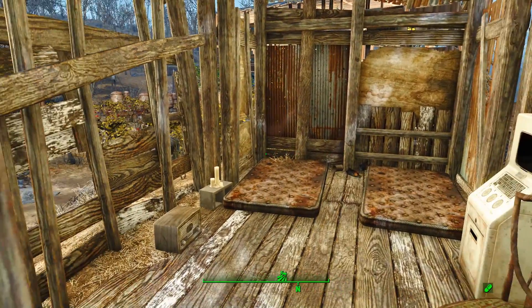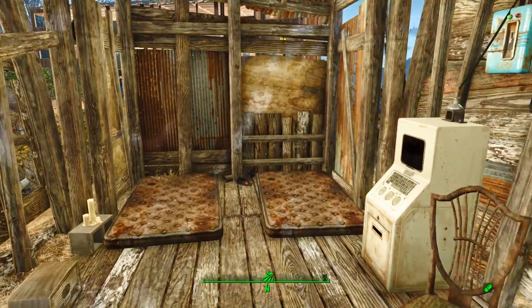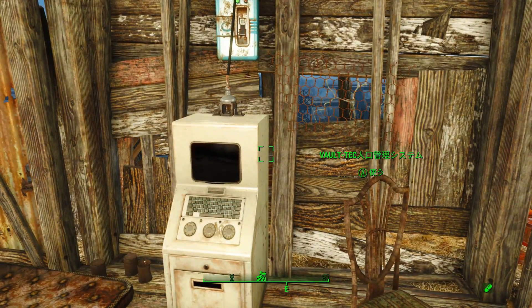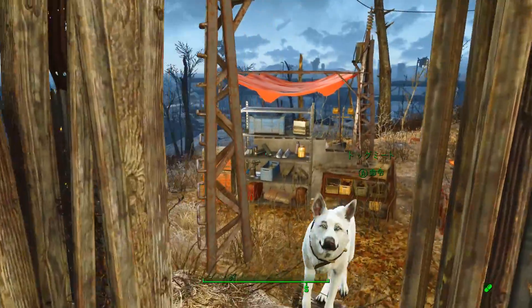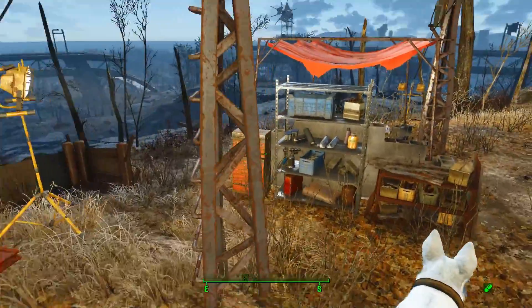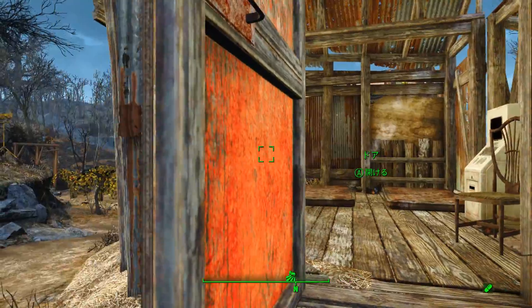この小屋はもともとある小屋なんですけど、ここの地主の2人が寝泊まりしているところですね。これはボルトテック人工管理システムですね。ここに置かせていただきました。無職の人たちに割り当てることができますので、閉めます。